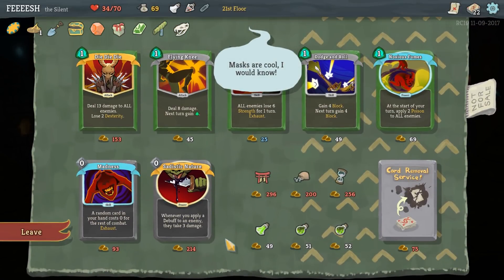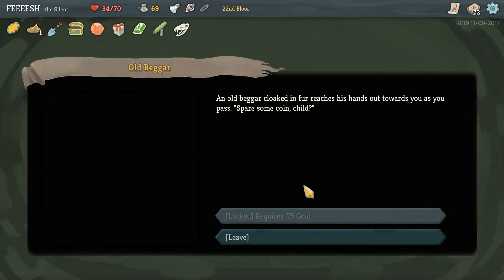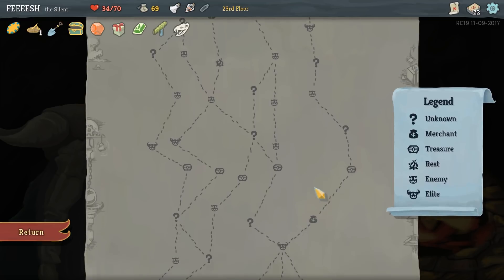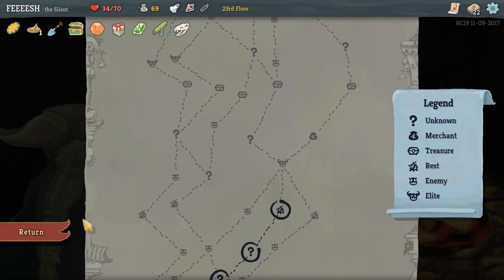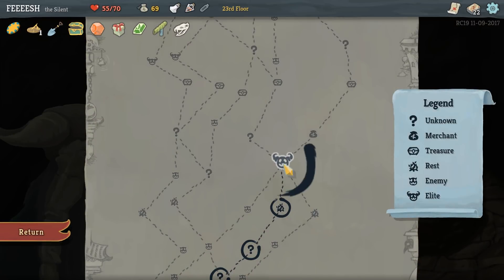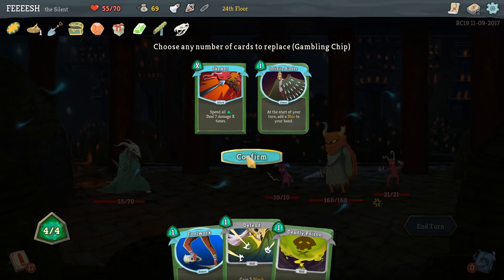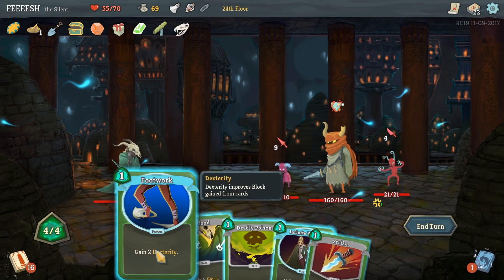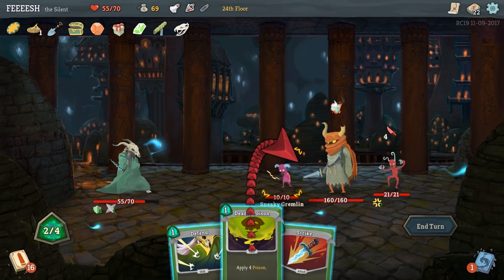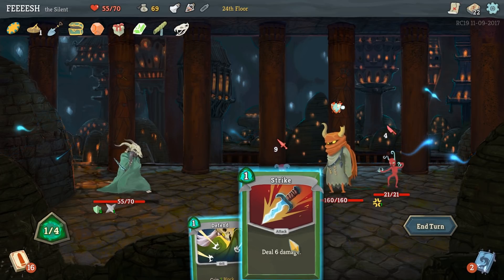He's taunting me with those Noxious Fumes. I don't want to get Crippling Poison that much. Let's check the map - so I have a hard enemy. I'm going to have to heal here - I'd like to fight, but we are too injured. I could have hit the second one. I didn't even... I'm sorry, brain. Let's get rid of Skewer. Let's keep Infinite Blades. I was too busy being offended that I didn't actually process.